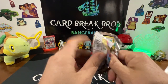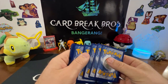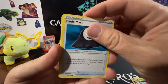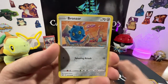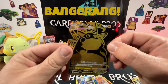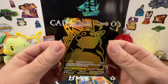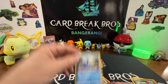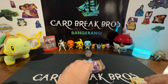Next pack! Psychic type — Scatterbug, Dottler, Phantump, Swoodoodle, Bronzor... oh! Pikachu VMAX Trainer Gallery, and it's gold! That is so awesome — perfect, that's a good start! And we had a Cramorant for the rare — that was sick. Good start, next pack!